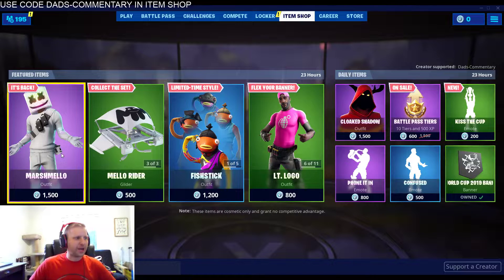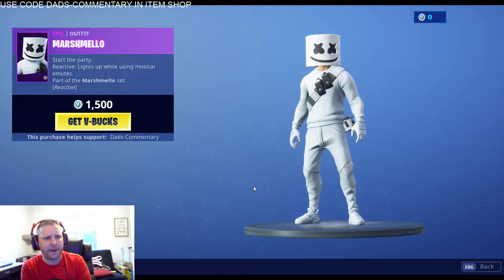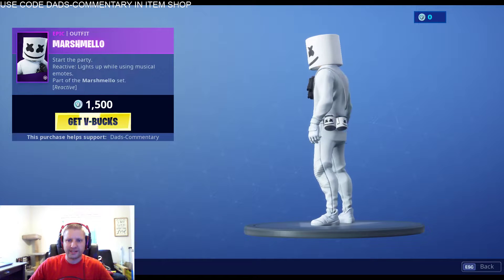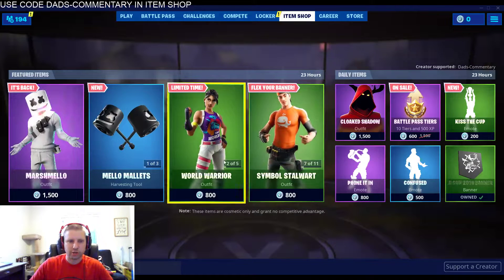Let's go through the item shop guys. Check what's back — Marshmello! Guys, Marshmello is in the item shop. It is $1,500 V-Bucks. It's a sweaty skin, it's a popular skin. So if you guys want this skin, it is in the item shop right now. Let's look at it from the front. Marshmello, as you guys know, did an event in Fortnite. He's also a DJ. He never shows his face, so nobody really knows who Marshmello is.